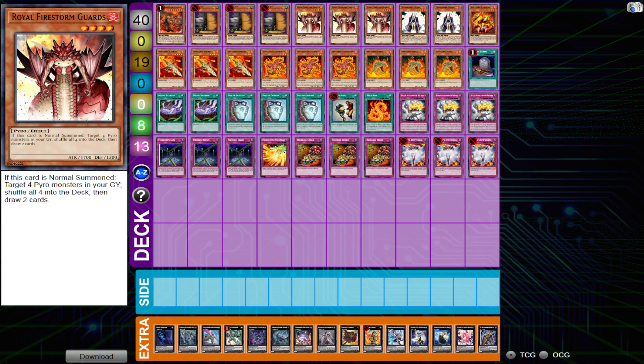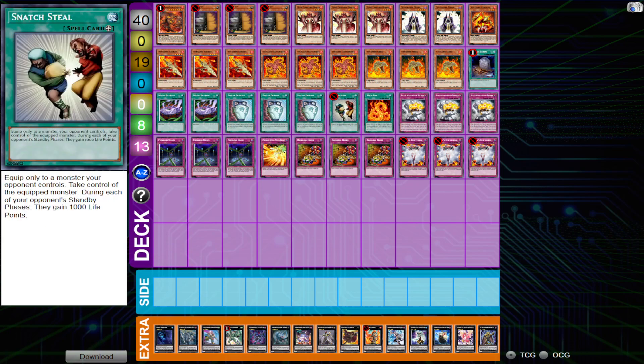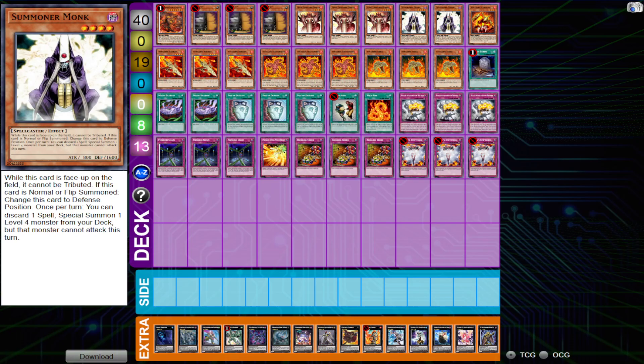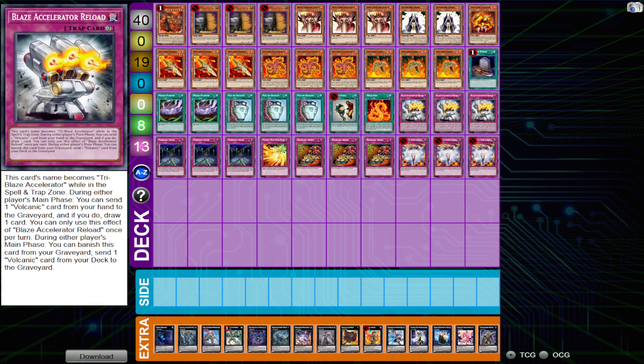The difference between then and now is the format is way too fast for a deck like this. There are tools that made the deck really strong that we don't have anymore — like Maxx C, Vanities, or even Snatch Steal. Back then Volcanics was respectable because the format was a lot slower. Summoner Monk was important because it gets you to Volcanic Rocket, and Volcanic Rocket got you to your Reload — that was part of your win condition.